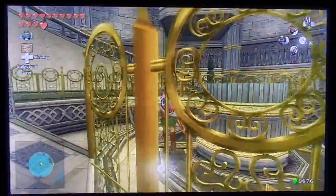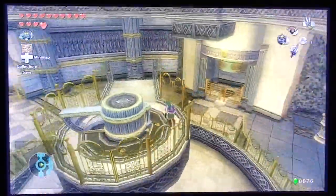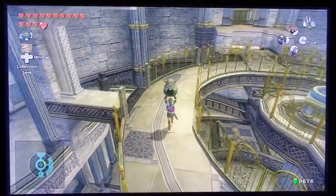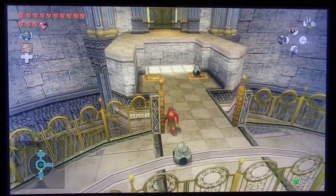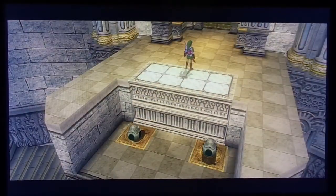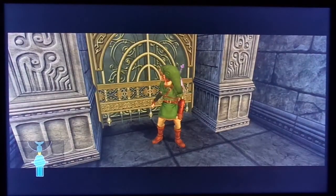We also move that little pot into place, push it this way, and go back up. We can't get through that locked door yet so we have to wait. We run forward after placing that on there, which allows us to get up here. Now we have the next room with a couple more armor statues inside.